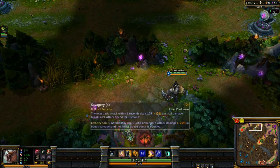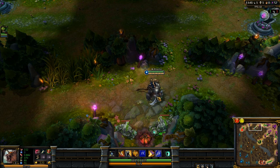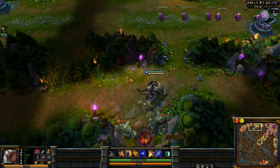So we have Vengar's Q. Vengar's Q is a buff that he gets. On his next auto attack he'll do extra physical damage, and he will gain a buff that makes him attack faster, so he'll gain attack speed.